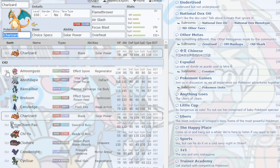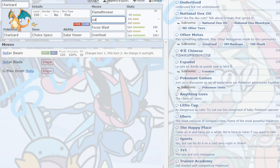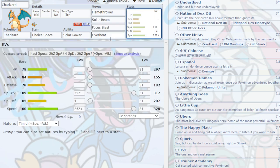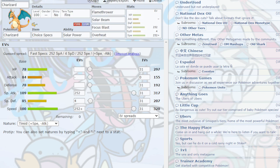Next is Charizard — the 'outclassed by Chi-Yu' Pokemon. This Pokemon is absolutely outclassed by Chi-Yu and I don't recommend using it, but it can be used. Solar Power and Choice Specs does make it hit ridiculously hard. It's basically your average Gen 8 Charizard set. If you're running it in the sun, you could run Solar Beam over Air Slash. Tera Fire is just so it can hit even harder.